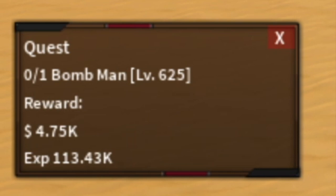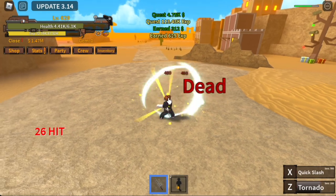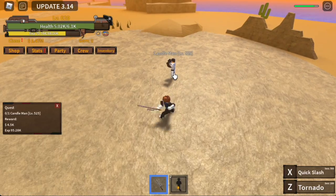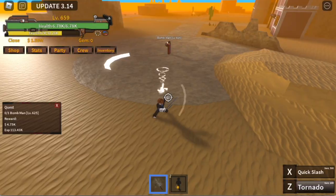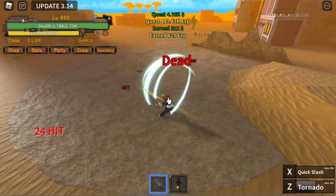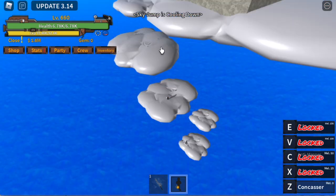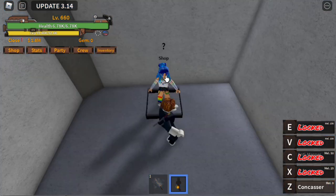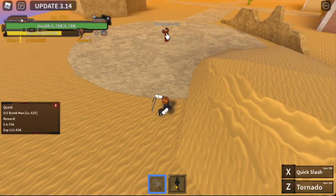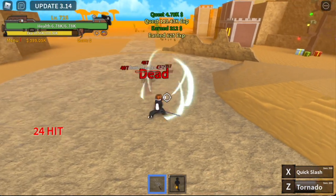We're gonna start with the bombed man at level 625. Z skill and exit is enough. To make things faster, you can go directly to candle man, though there is a high chance that you will get damaged. So we're gonna buy the observation haki — you need about 1.5 million to buy it. After this, let's head straight to sky island. Use your Z skill and soru to go up. 1.5 million observation haki.